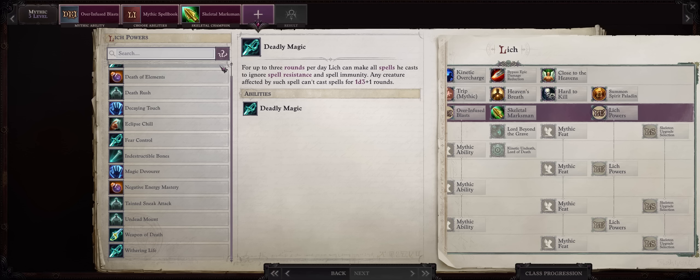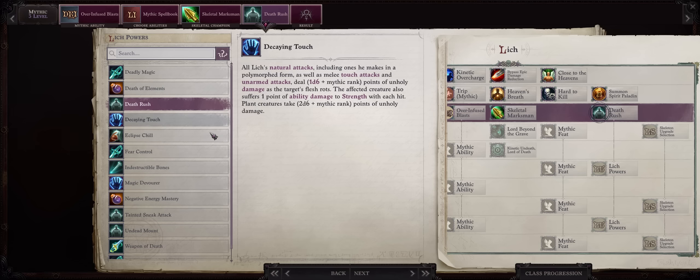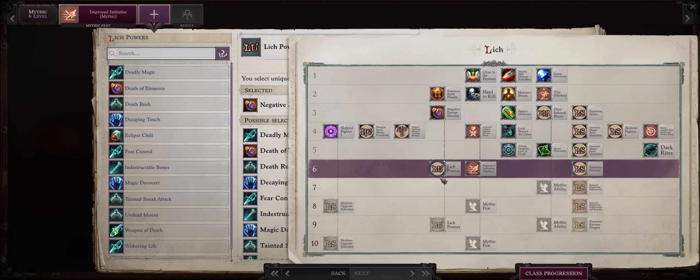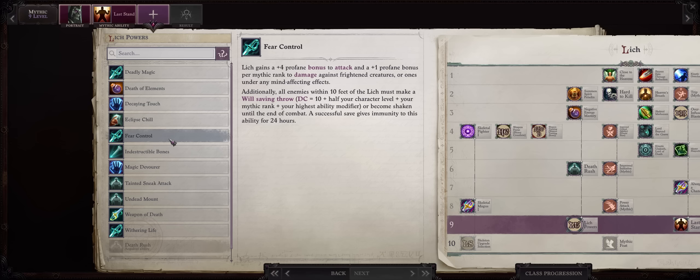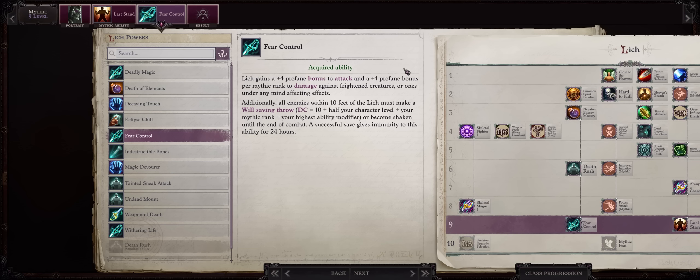When it comes to your first Lich power, you can already go with Death Rush, because at this point you already have Bowling Infusion to proc Trip, which is a combat maneuver — or you can also go for Negative Energy Mastery for the nice bonus to damage and also the negative level. Just remember that Negative Energy Mastery will not affect Deadly Earth and Walls, so if you don't care for the normal Blast and Blade, just pick Death Rush earlier. For Mythic Level 6, this is when I would go for Death Rush, or just pick Mastery if you didn't get it before. For the Lich power at Mythic 9, Fear Control is the way to go. It doesn't really have direct synergy with Kinetic Blast like Death Rush and Negative Energy Mastery, but it still provides an amazing increase to attack rolls and also to damage, so overall it's the best pick we have left.